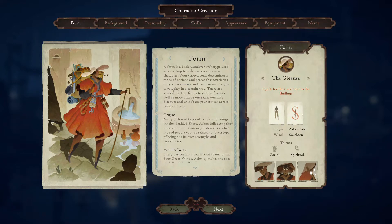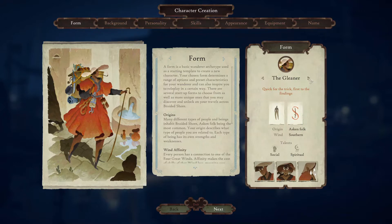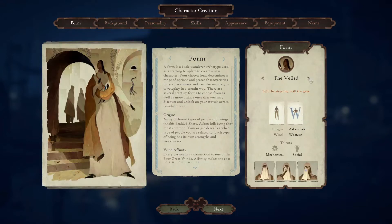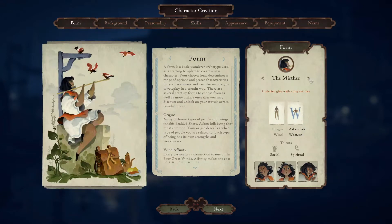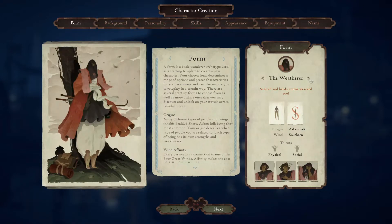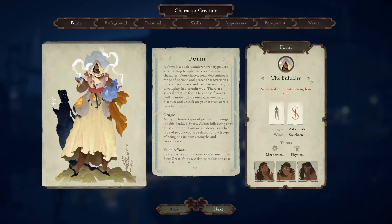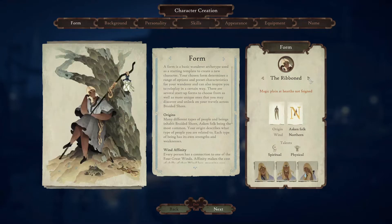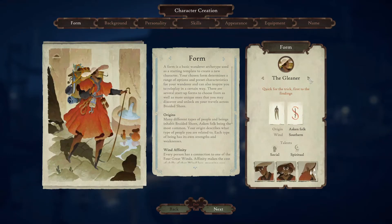Here we have the general form, which is a take on different classes. We have the Gleaner, the Good Word, the Dimmed, the Veiled, the Merther, the Crested, the Weatherer, the Moss Walker, the Enfolder — which I really like — the Reagent, the Lurker, the Ribbon, and then we're back to the Gleaner.